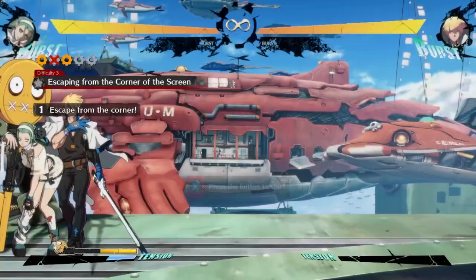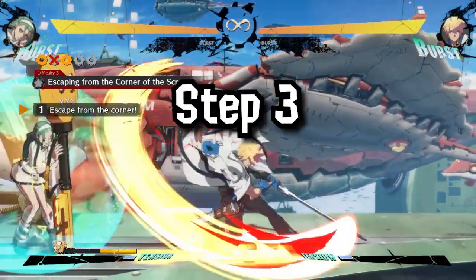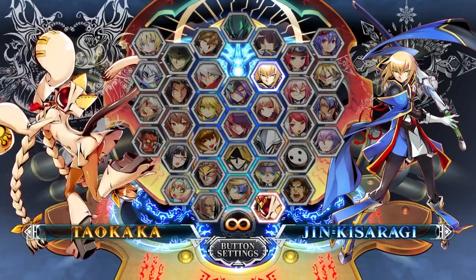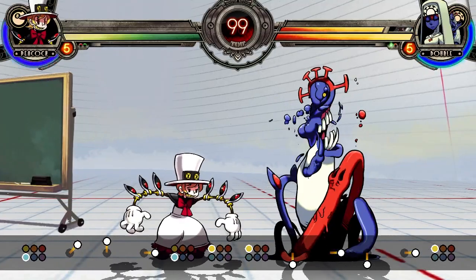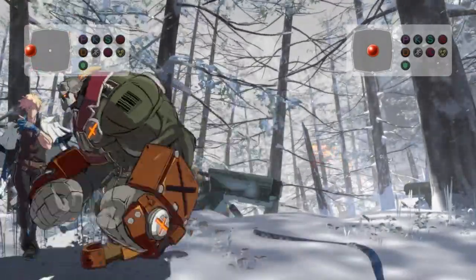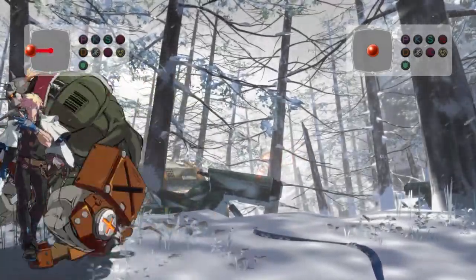Once you spend some time in the tutorial and are pretty comfortable moving through the game, it's time for step 3: picking your character. Once you've selected your character, head over to the training room. Here is where you'll probably spend the better half of an afternoon understanding your character, as you'll need to learn a sizable chunk of their moveset. Since you're just barely starting out, it's probably best to just learn what each basic attack does and not focus on special attacks just yet.